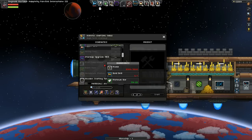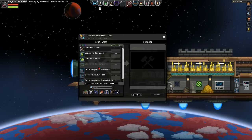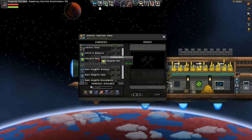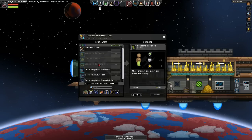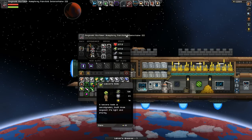Next, we'll make as much armor as we can. Lancer's Helm, Lancer's Greaves — I have 33 bars, so we can make those two. We need 35 bars for the breastplate, and then we'll have finished that tier.